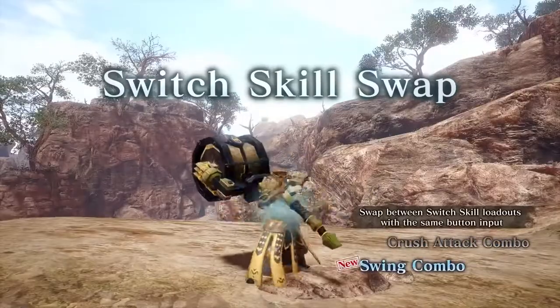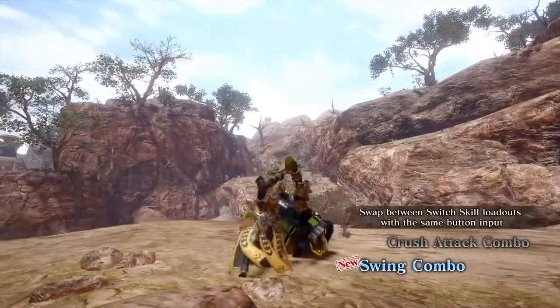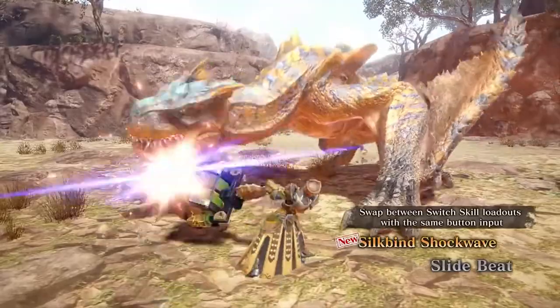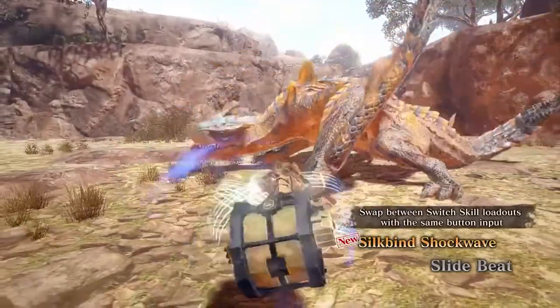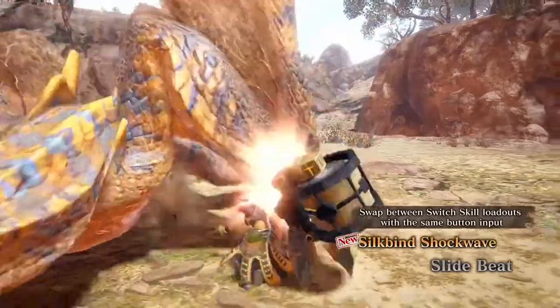Moving along, we have the Swing Combo. The Swing Combo is a two-hit attack that allows you to quickly shift directions. It's pretty damn useful — basically, if you can anticipate an attack incoming, you can use this to evade and of course reposition in lieu of rolling while playing a note. All in all, it adds mobility to keep up the combos and pressure.